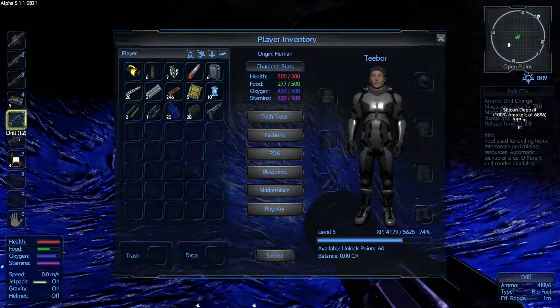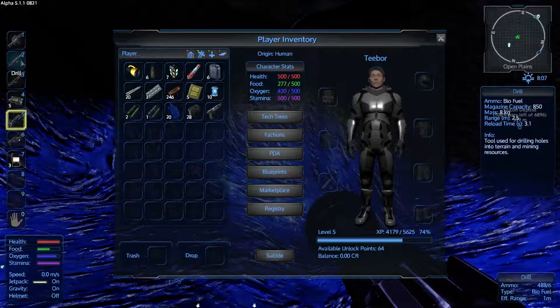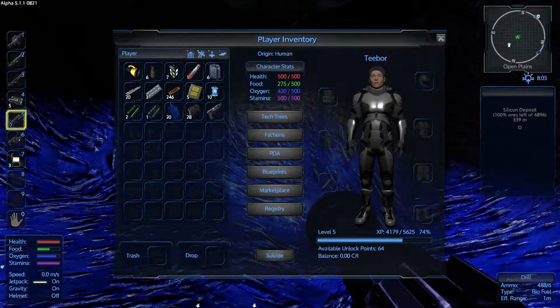Let's look at the tier 2 drill — this is where things get kind of cool. This has got a range of 7 meters. The range was 2.5 meters on the tier 1, so this range is a lot further away. It also automatically picks up your ores and has different functions.